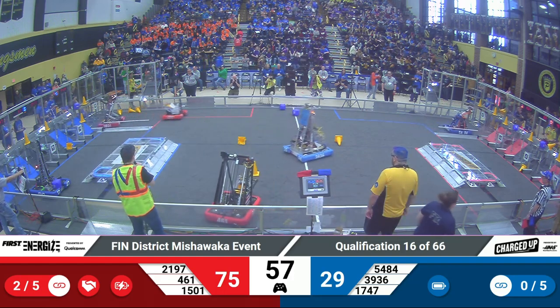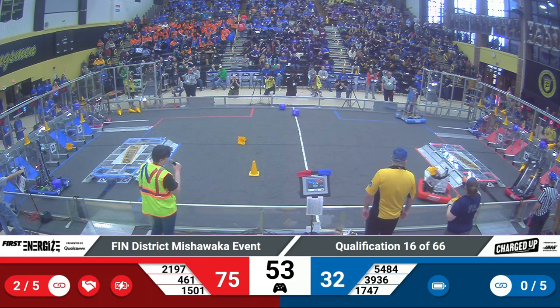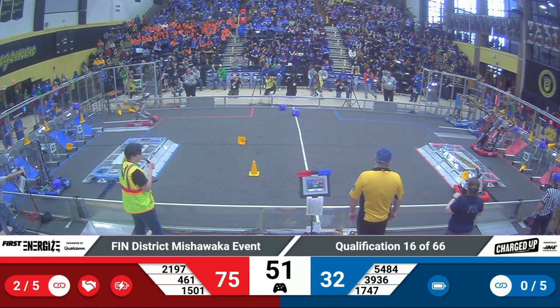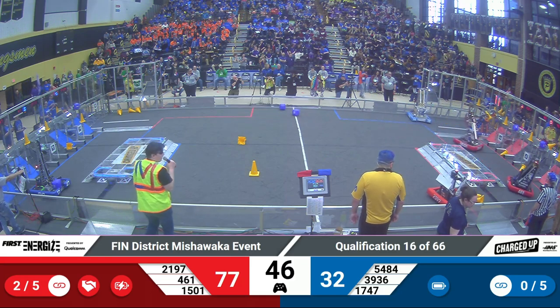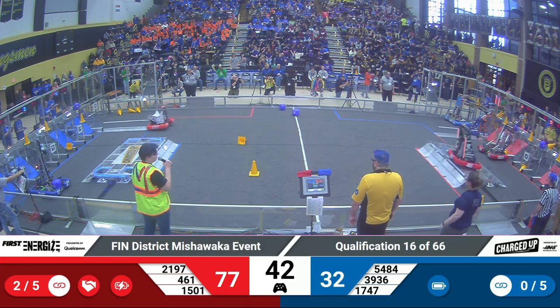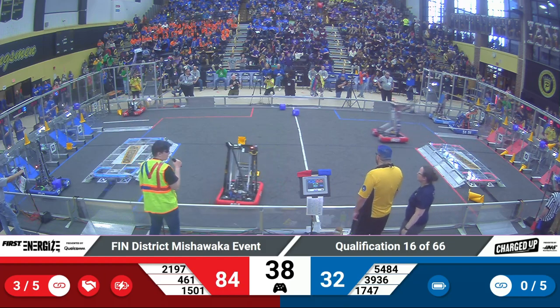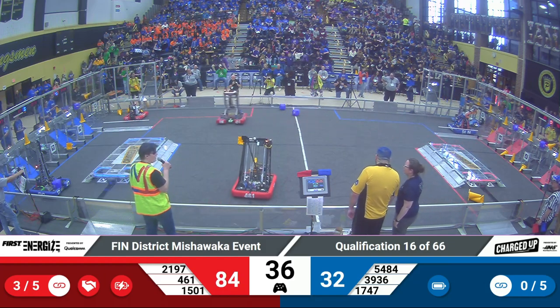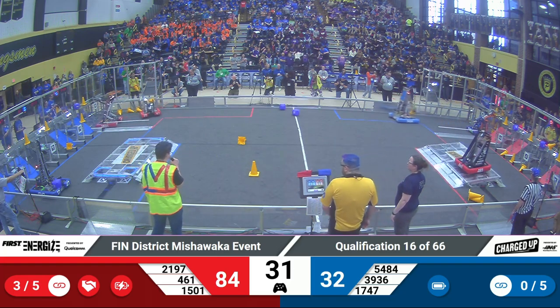The RoboBlitz making their way over the charge station and across the field to join them. Their cycles are actually fairly synced up — you don't see that in alliance strategy often. 461 and their partners, 1501, both successfully scoring cones at various points on their grid. It looks as though they may have two or three links scored at the time. We'll see how that ends up at the end of the match.